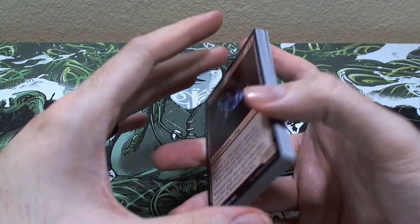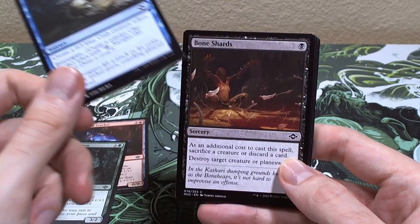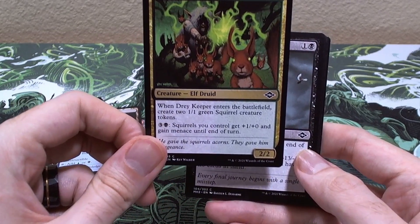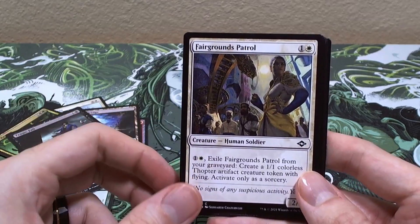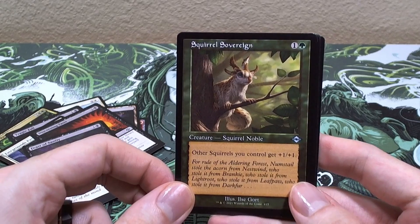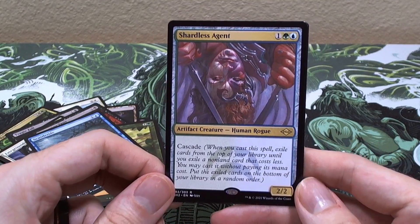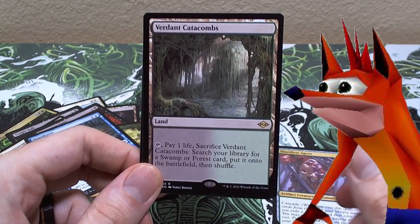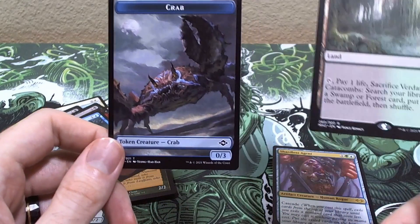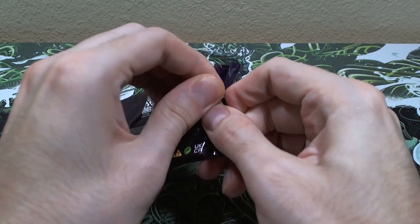Dungeons and Dragons packs are coming out next so we'll be opening those. We got Arcbound Tracker, Deepwood Denizen, Hard Evidence, Bone Shards, a Guardian Dog, a Bridge, Dray Keeper - look at all those squirrels - Tragic Fall, Fairground Patrol, Discerning Taste, Feast of Sanity, Squirrel Sovereign with old border, Scuttle Tide, and our rare is Shardless Agent - that's a good one, worth some money! And one of the lands - Verdant Catacombs! That's a big hit! And a Victory Crab token. That was a great pack!